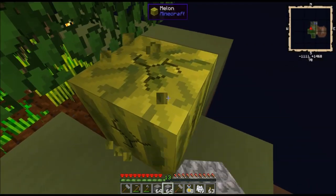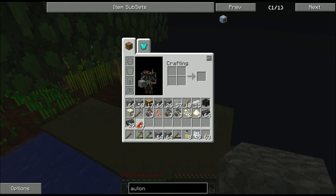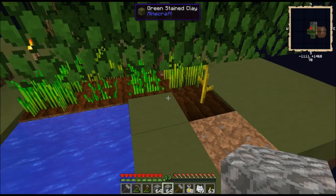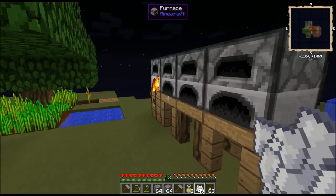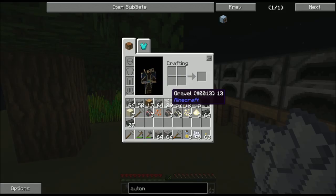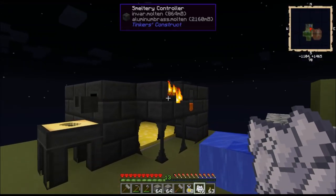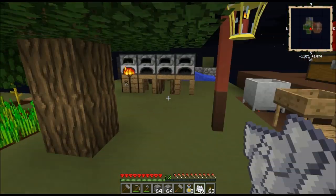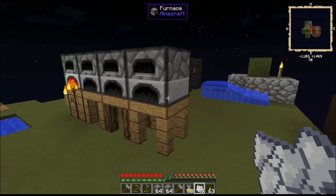Hey, look — melon! Now I've got a fun choice to make: do I turn those seven melons into seven more melon seeds so that I can get lots of melon juice? We'll make that decision later. I've got plenty of bread for now. I'm going to grind this gravel down into dust, sift as much of that dust as I can, see how much redstone I can find, and I'll be back once that's complete.